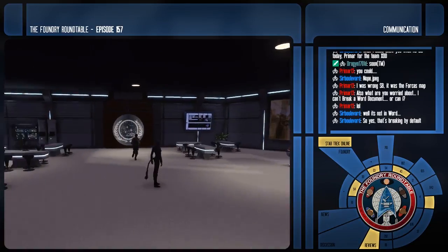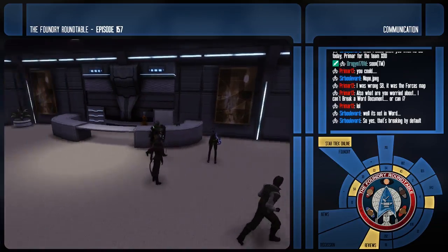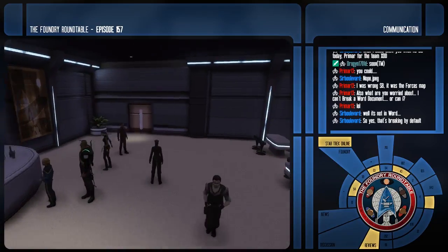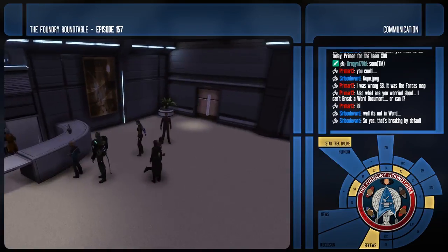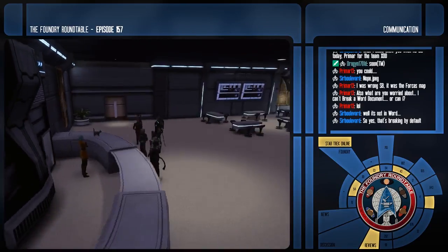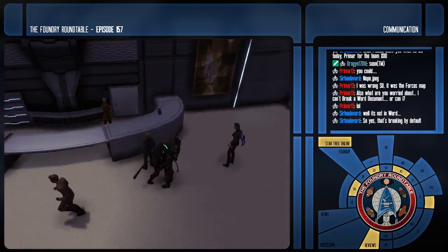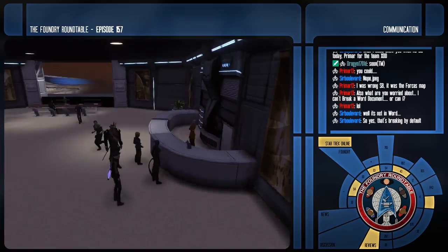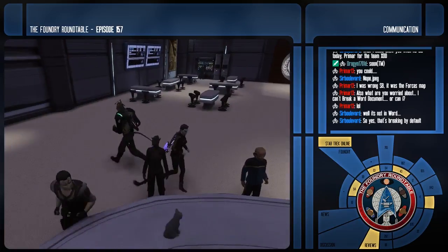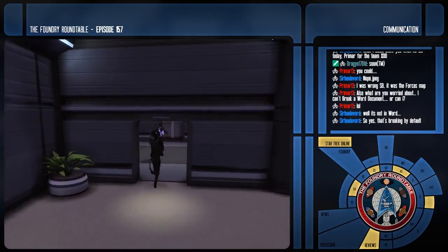We've got a few rooms here — a bridge, hooked up with turbo lifts, but tonight the doors are just blocked so we don't all have to crowd in. Apparently there's also a bully bartender. And there's a kitty on the bar, which is not very sanitary, but it's the future — they've got scrubbers, unless it's a holographic kitty.